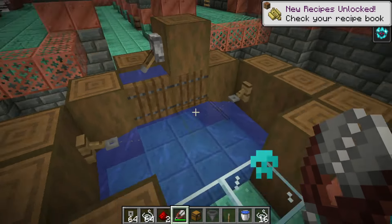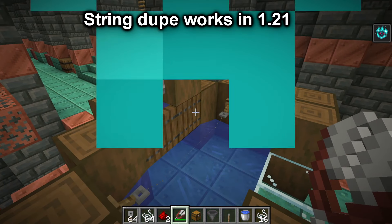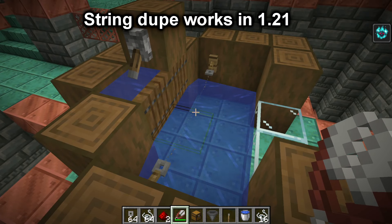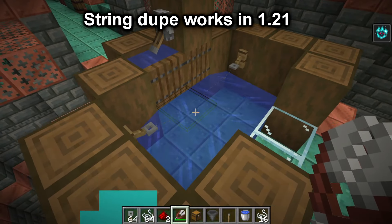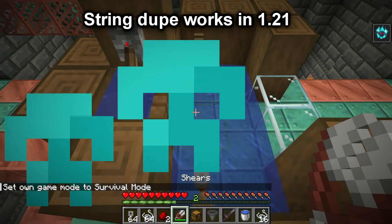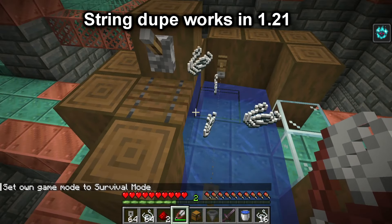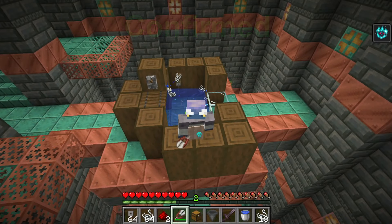The next myth: does the string duplicator still work in Minecraft 1.21? I'm not too sure how this works, but this is how you build it — there are plenty of tutorials that showcase it better. What you need to do to start this farm is break that block and then quickly do that as quickly as possible. This duplication glitch does still work as of 1.21.